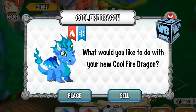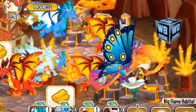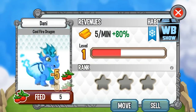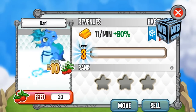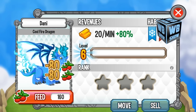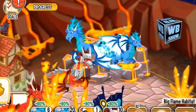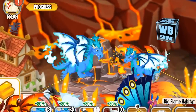Hello everyone, welcome back to another video of Dragon City Mobile. Today we are going to breed for the Cool Fire Dragon. This Cool Fire Dragon is really cool — it's a rare dragon, which means that you cannot use the direct elements to actually get this dragon.